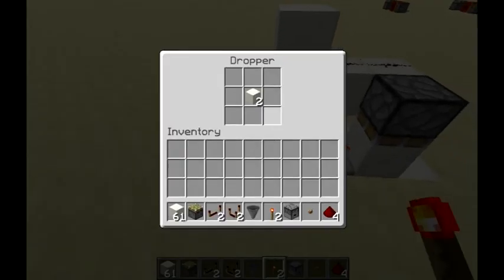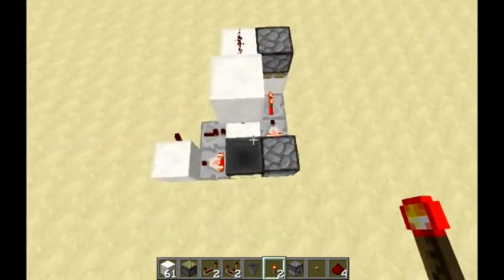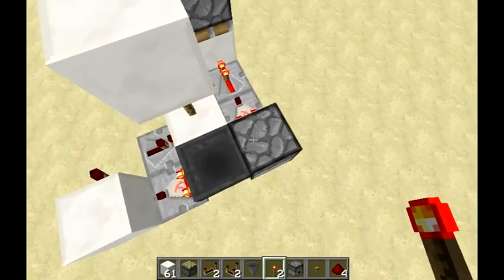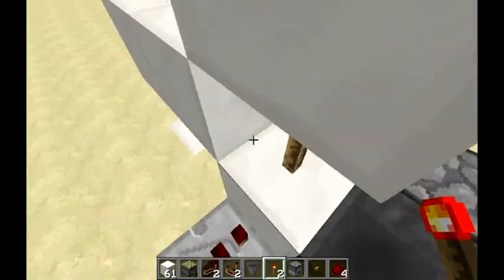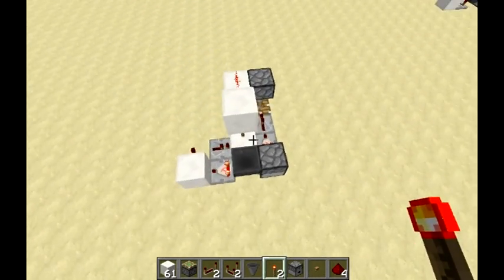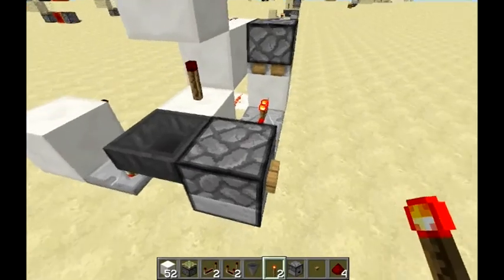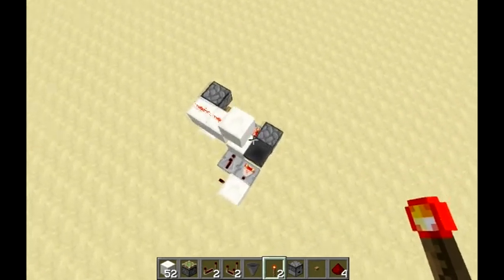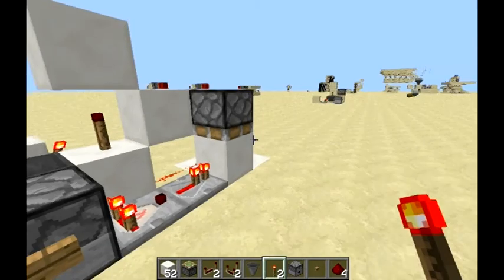So once this completely runs out of items and there are items in here, this torch will turn on, which will push this down and it won't let this send a signal back through into this block. So it will be able to flow all the items back out into the dropper. And once there's no more items in here, this will turn back on and pull the piston back up. You can see that here — let me put some more items in this one so you can see better. Once there are no more items in there, this repeater turns back on and pulls the piston back up and lets the signal back through.